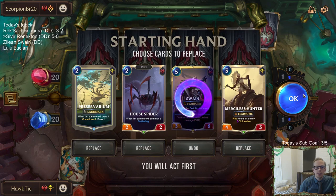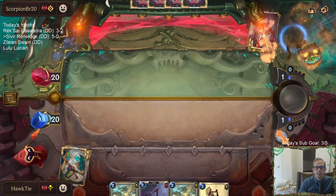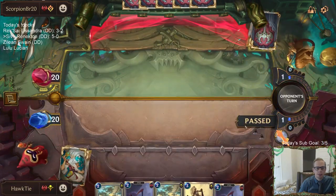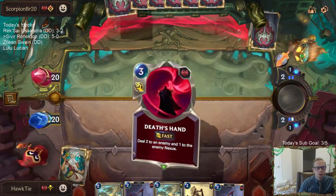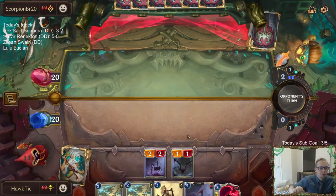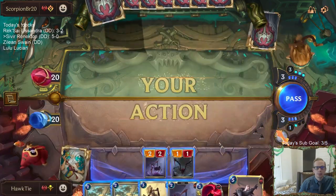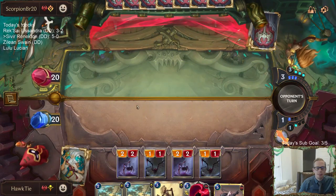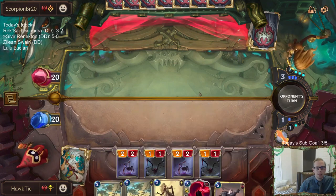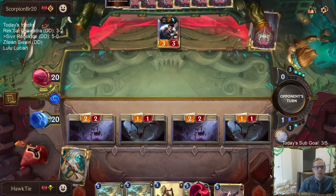I'm going to mulligan the Swain and keep the rest — mulliganing Swain because it dies to Calling Strike and is expensive. I like starting off with the House Spiders. We're looking for ways to kill their champions right now. Got some card advantage with the Preservariums, that's always important. I don't mind them blocking with a champion — I can trade like half a House Spider and a Death's Hand for a Draven. I'm happy with that.